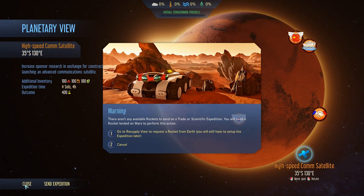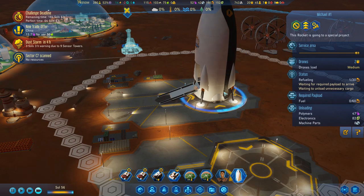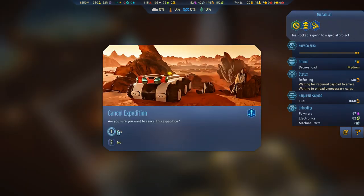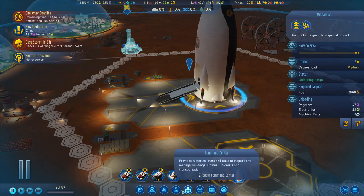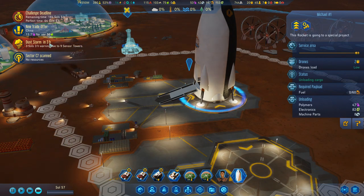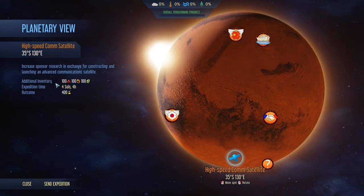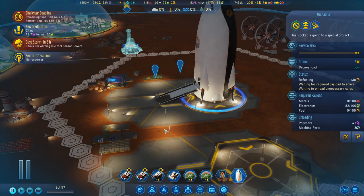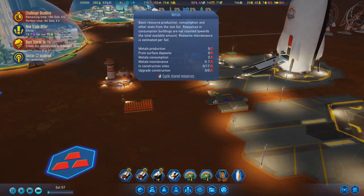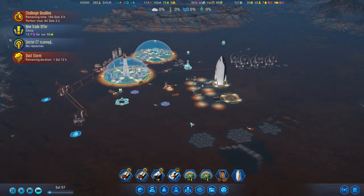Now we can say go to the high-speed comms satellite because it gives them a chance to load everything up. Go. 100 fuel — we've got that. 100 metals — we've got that. And the electronics — we've got that. All right. What a mess that was. I thought this mission was going to be like three days — it's only a day, less than a day and a half.